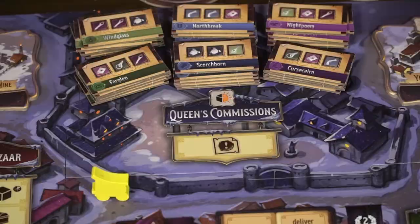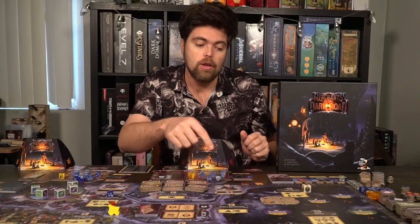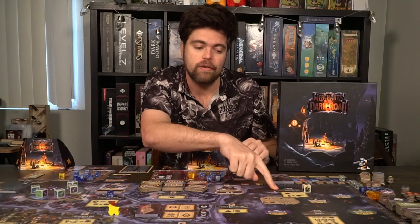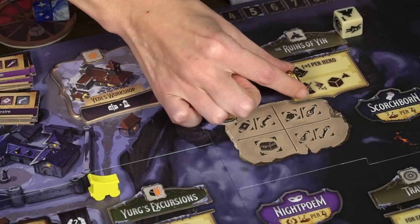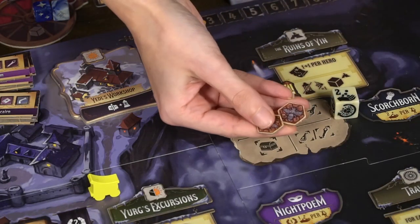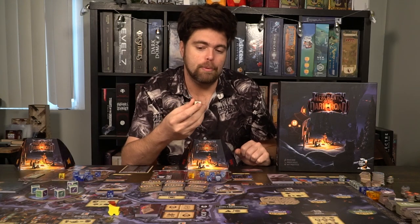The next thing you can do is the Queen's Commission — you'll simply choose any of the top commissions and take it and place it into one of the three spots on your caravan. Over here is Jurg's Excursions, where you can choose to do the Ruins of Yin or to travel. The Ruins of Yin is pretty simple: you'll be able to move the map token one space — plus one for every hero you have — and gain the benefit, usually some type of upgraded item. After that, you can spend a lantern to roll this die, which gives you a benefit: it could be a new traveling companion, a new item, or with two re-roll symbols, one of these illuminated die.